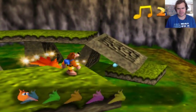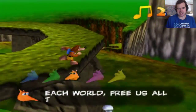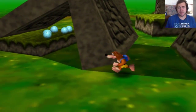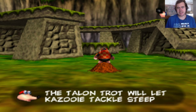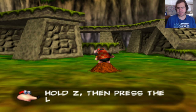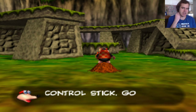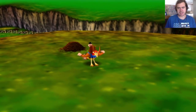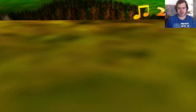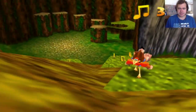Let's rescue this jinjo dude. Jinjo says: Gruntilda has imprisoned five of us jinjos on each world — free us all to get a jiggy. Oh, they're called jiggies. The Talon Trot will let Kazooie tackle steep slopes with ease. Hold Z and then press the left C button, and continue to hold Z while moving Kazooie around with the control stick. So we finally learned how to do the steep hill thing! We can go to the other worlds if we want to right now, but we're not going to because we still need to collect all these things in this world.